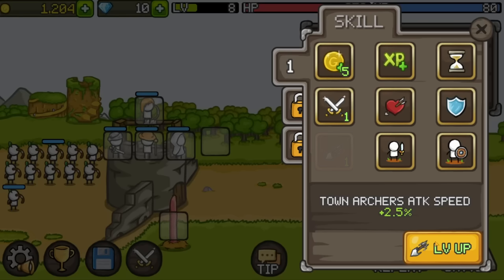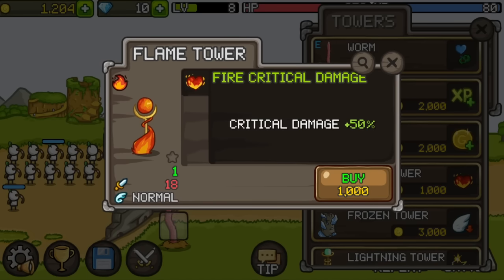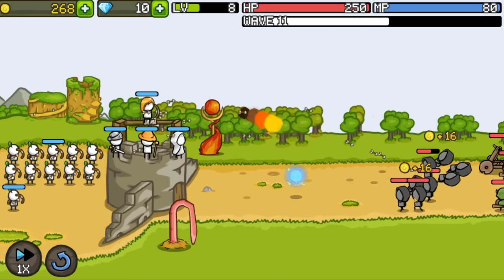Let's upgrade the town archers so they fire faster. Now we have a lot of gold, so we can get a flame tower that does good damage plus has critical damage. I wonder what the new enemies are going to be this time — dark wizards or something?